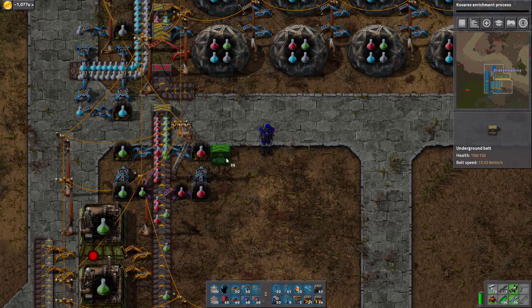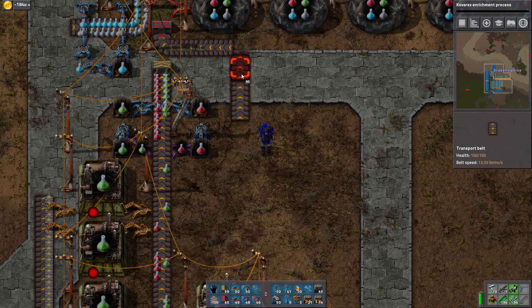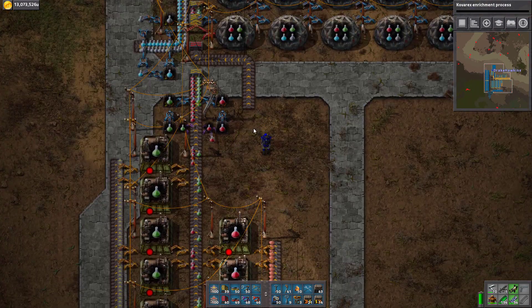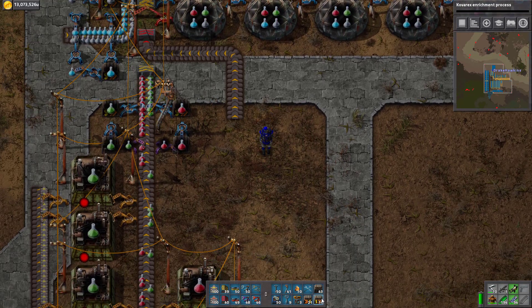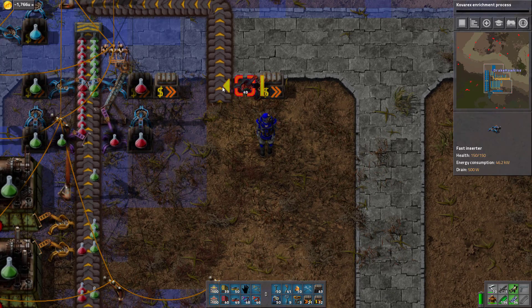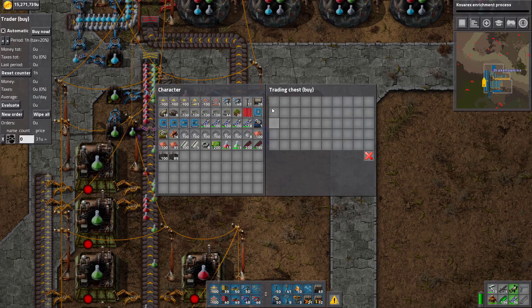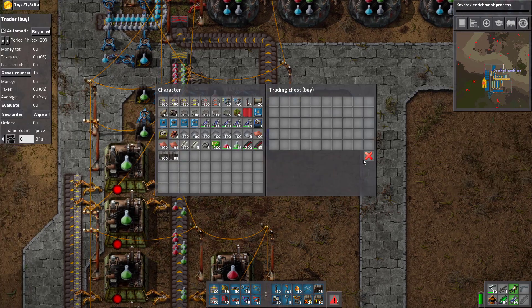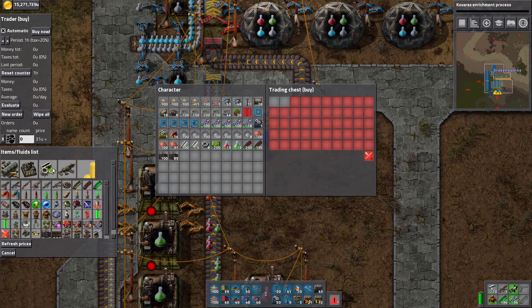We need a buy chest on each side - there and there. These are going to buy two stacks again, just like the other side. You can be the purple ones - the purple sciences. They're probably expensive - 26,000 bucks a piece. Let's go with 50 at a time.